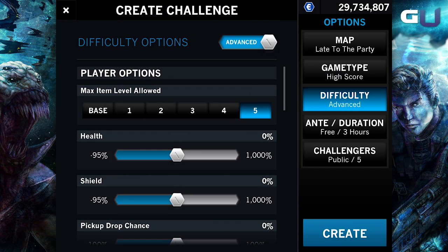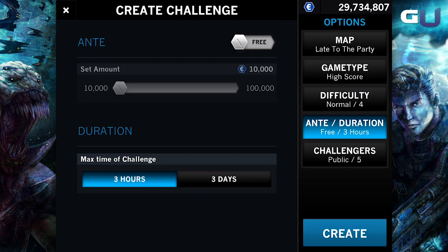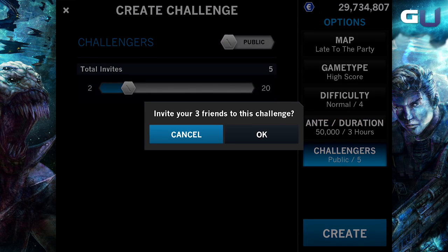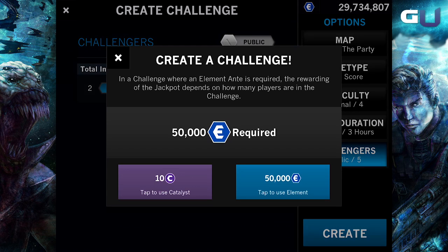Then choose the difficulty or tweak the pro options to make it interesting. If you obviously want the jackpot to be huge, you make the challenge require 50,000 element. Invite your buddies and your rivals, and once you hit create, it is ready for joining and playing.